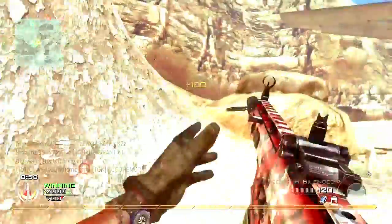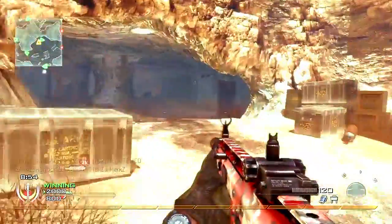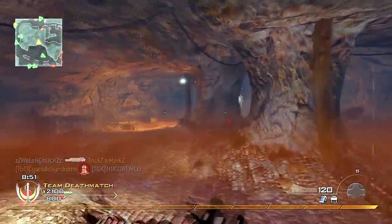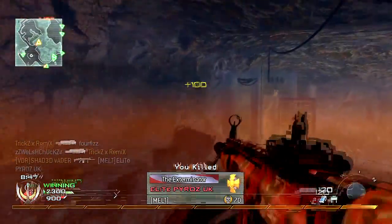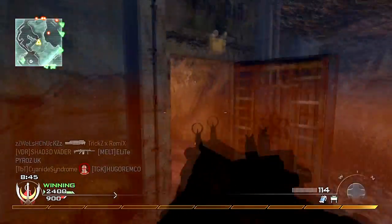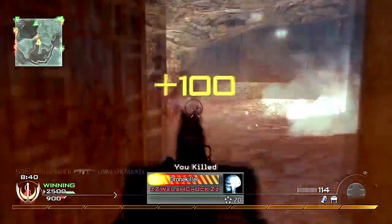In Domination, say if you've got A and B flag, they're definitely going to spawn at C flag unless you've got them in some kind of spawn trap and then the spawns swap — so they'd swap to A, or they'd just spawn around B area and then start capturing the flags. If you capture all three flags, as you guys know, they'd probably end up spawning everywhere in every different direction and then you'll end up getting dominated.